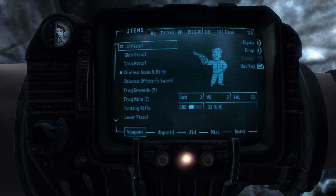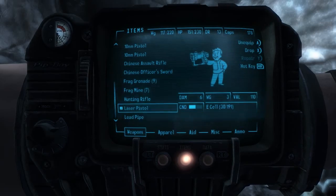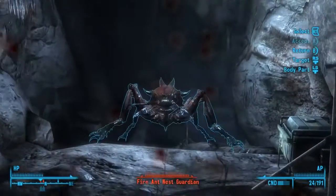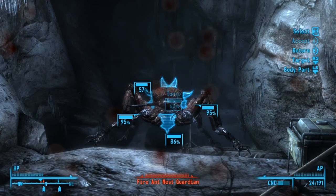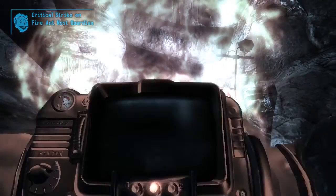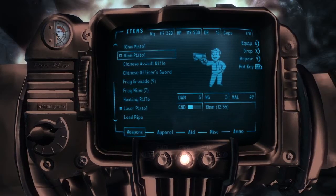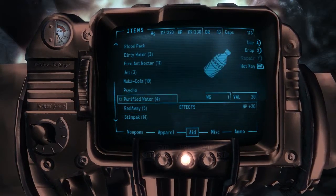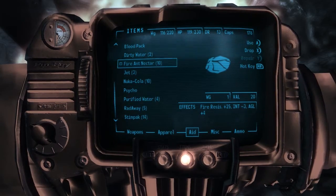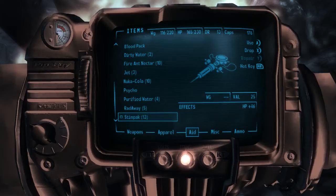That's damage six, damage three, damage six. Let's take the laser pistol because I've got a lot of ammo for that. Not in the torso — in the head. That's out of ammo for that — yeah, this might not be amazing, guys. I'm going to really quickly take some fire ant nectar to offset the fire. I'm going to take a stimpak.